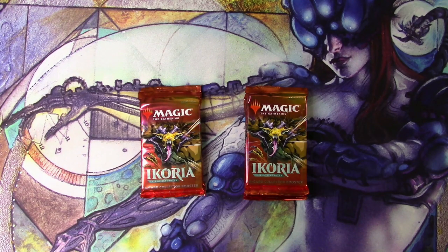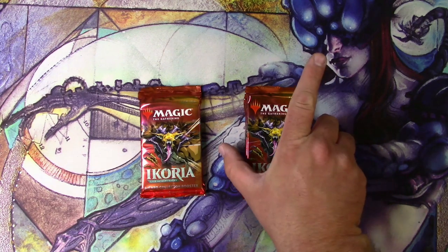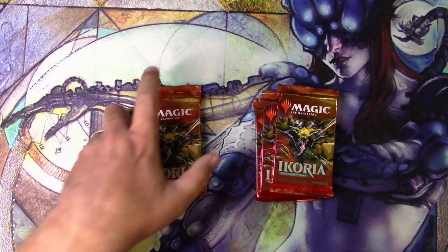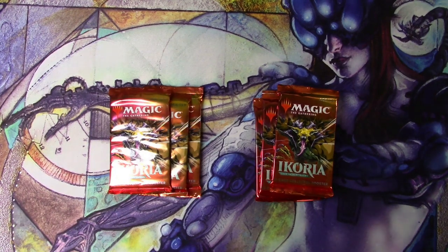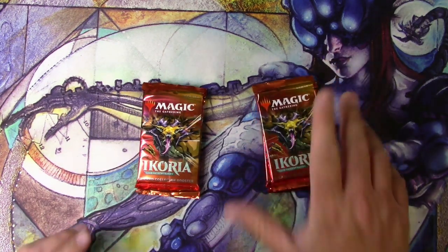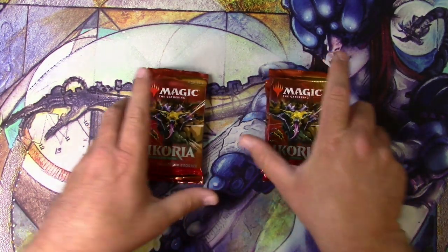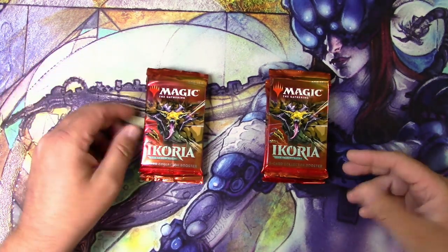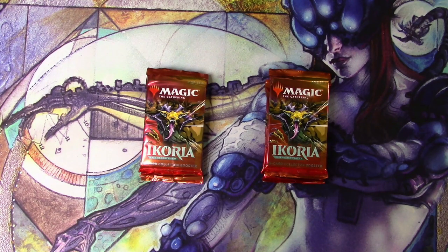Hey everyone, TragicMTG here with another episode of 'How's My Patron!' I've got my patron Justin, who has requested that I open three packs of Ikoria Collector Boosters for him. And he wants to challenge me to another three. The rules are simple — I'm making this up as I go along. Somehow I'm going to win and take all those cards in the end. We're going to go pack for pack, and if I win I get all his packs. Let's just get into it and see what happens.